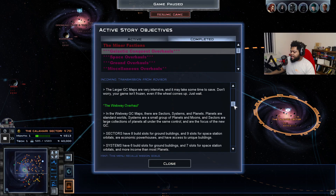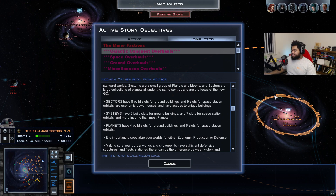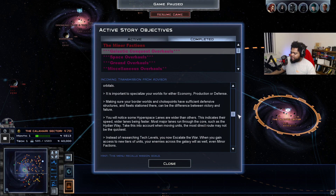Sectors have eight building slots for ground buildings and nine slots for space station orbitals — they're economic powerhouses with access to unique buildings. I believe capturing all seven sectors wins you the game. Systems have six ground building slots and seven space station slots with more income than most planets. Planets have four ground slots and six orbital slots with basic income. Some hyperlanes are wider than others, indicating speed — wider lanes are faster, and most major lanes run through the core, such as the Hydian Way.